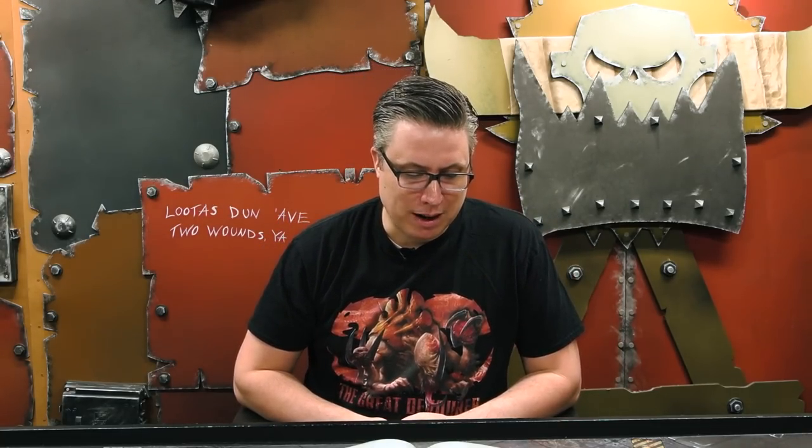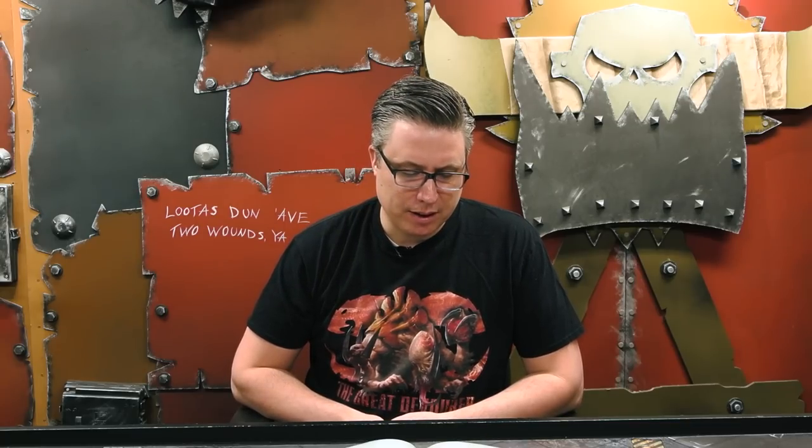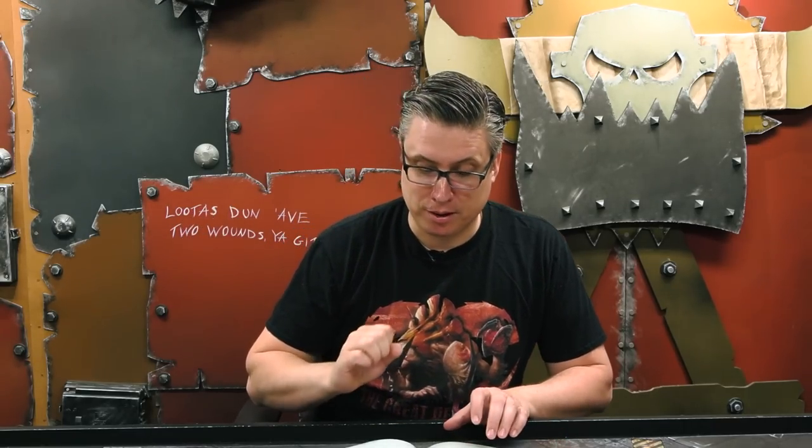Gorgon's relic Hypermorphic Biology gives plus one toughness and they count as having twice as many wounds left for damage table brackets — a Hive Tyrant at toughness nine is scary, but a relic that gives better offensive output sounds better to me. So Gorgon is bottom of the list in my opinion. I'm not sure who I'd put at the top — a lot of the community would put Leviathan — but personally I really enjoy Kronos, Behemoth, and even Jormungandr.